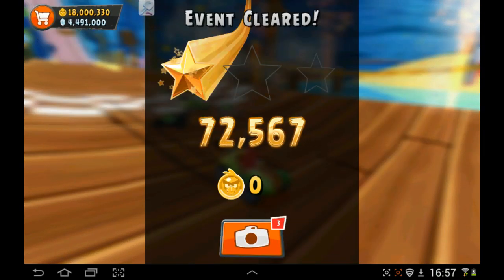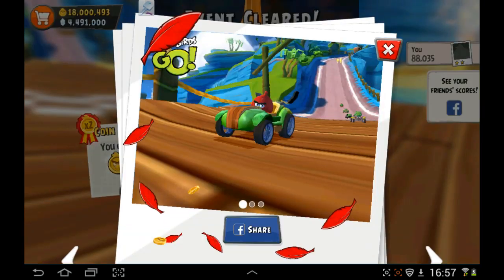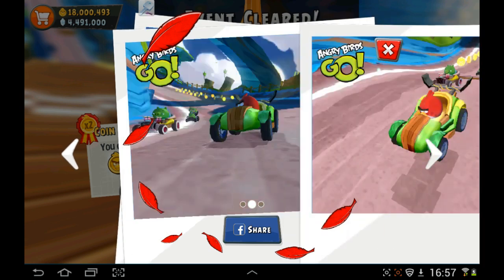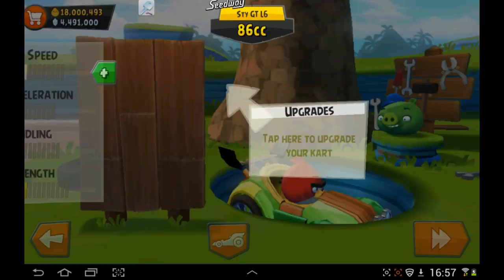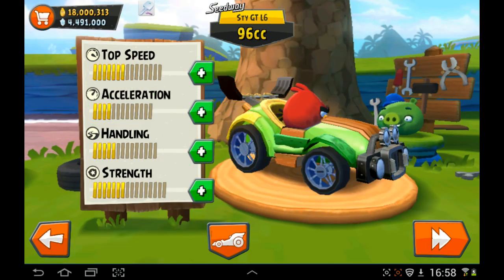That's the new feature I was telling you about — it takes snapshots as you're playing and you can hit the button, scroll left or right to see them, and if you're happy with any shots you can share them. It's just a new feature they're adding — I think it's just Rovio trying to promote the game. Now as you can see it says 'tap here to upgrade your car', and because you've got coins you can do upgrades to your heart's content as many times as you want.